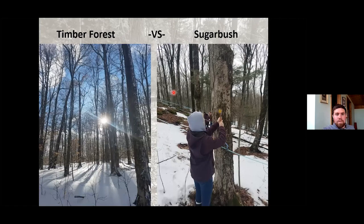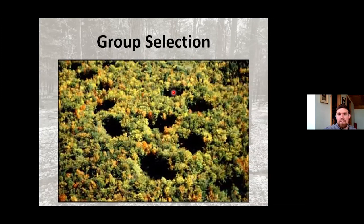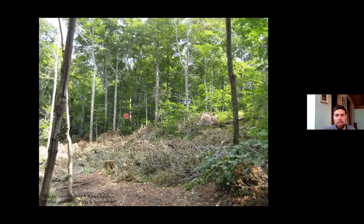One option if you have an area without good regeneration and some trees dying back is to do group selections or patch cuts — take out a whole section and restart that forest from day zero, allowing new species and regeneration to come in with sunlight and get new species established. Create these big open gaps.